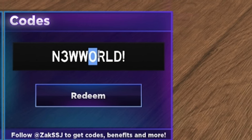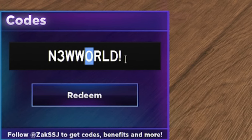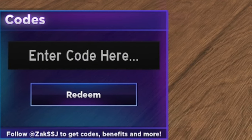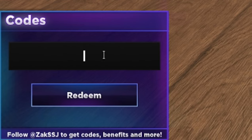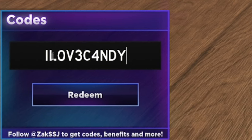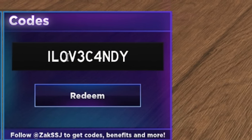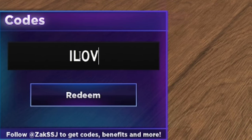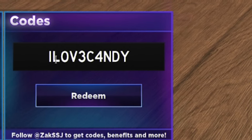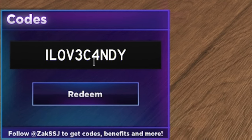In the NEWWORLD code, there is a zero — it's N3WW0RLD. After that, redeem the code IL0V3C4NDY. It's really hard to tell if it's a zero or an O in the font in this game. So it is I-L-O-V-3-C-4-N-D-Y.